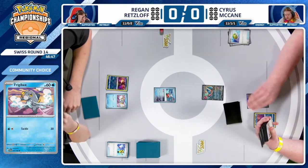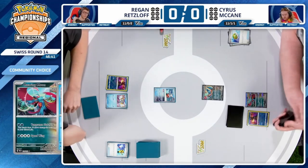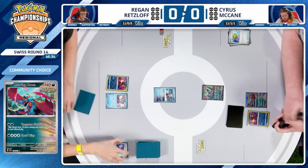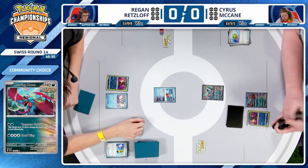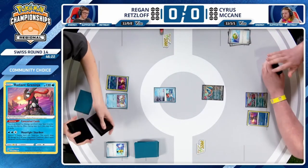Cyrus also has a Trekking Shoes in hand — a nice extra card to get through the deck. The only thing he's missing to pull off this attack is potentially another Darkness Energy. He's got one with the Concealed Cards that combos with the Dark Patch. With the two cards he'll draw plus the Trekking Shoes, he has a lot of ways to find Darkness Energy — not just the energies themselves, but also the four copies of Earthen Vessel.